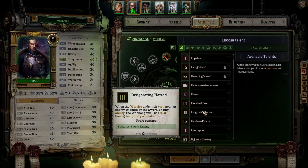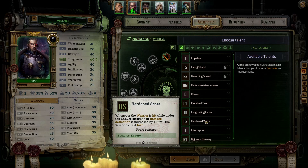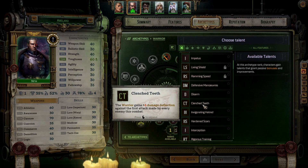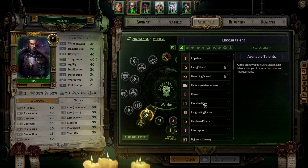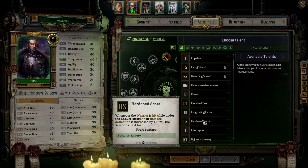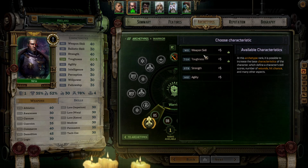So that helps getting Toughness - that's not bad, because that would essentially be eight extra temporary wounds if he ended near what he's supposed to be targeting. Or we can get some Deflection up, and Deflection's going to matter a lot for keeping him alive. But that's only for this combat, this is for the next turn - so this helps against getting shredded at the start, this helps in the long run. I think we'll go with this, and then make him as tough as possible.